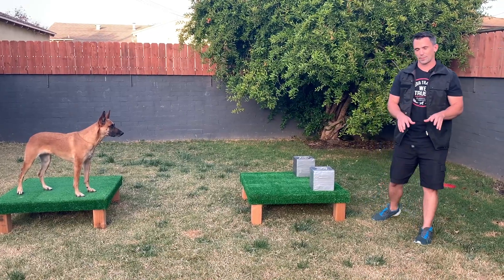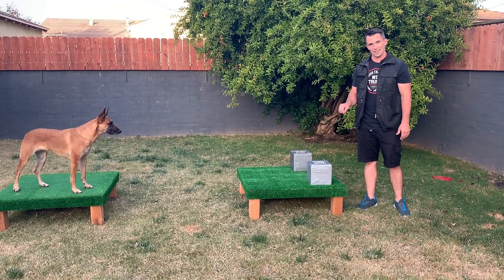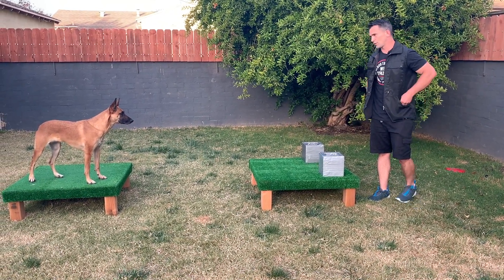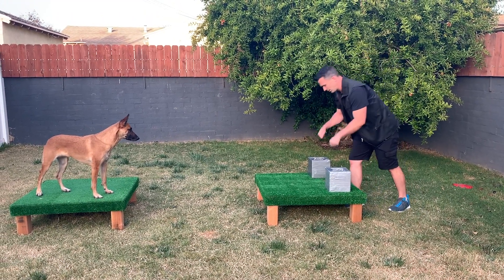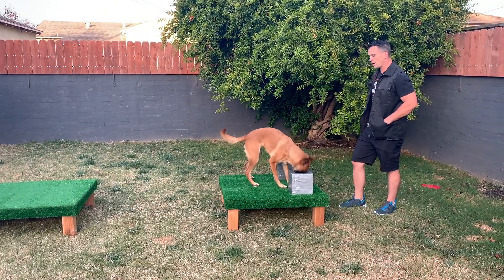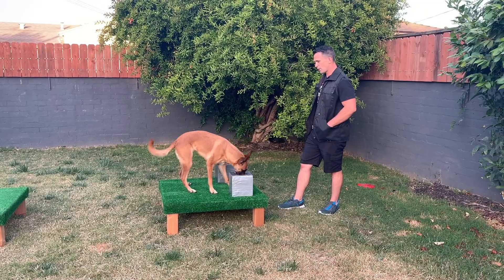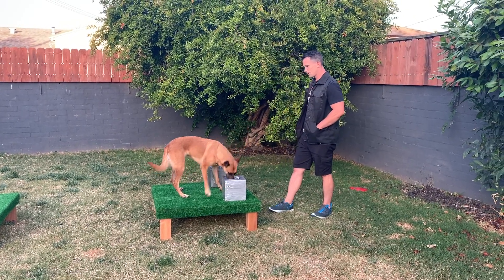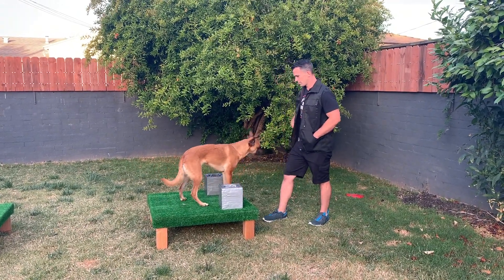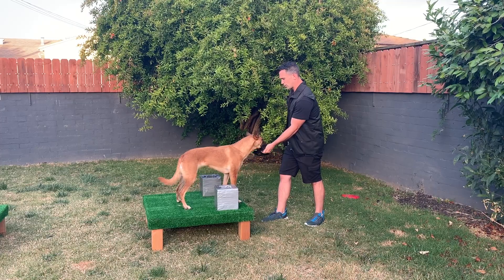On this next step, the food is not going to be inside of either container, but when she places her head inside the correct cinder block with the odor I'm going to use my terminal marker and then reward her. I'm still going to act like I'm putting food in. Search. Free. And she's going to the correct one — you can see she's not even going to the other one anymore.